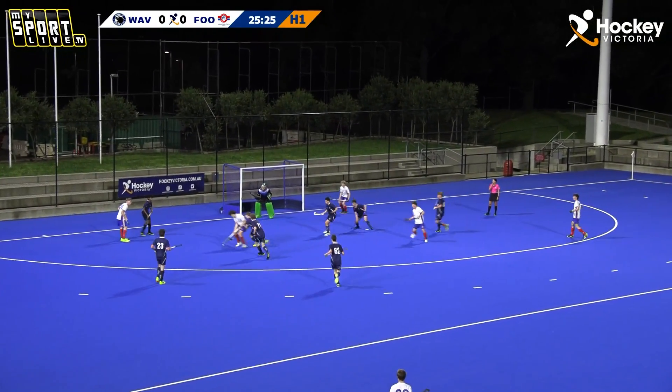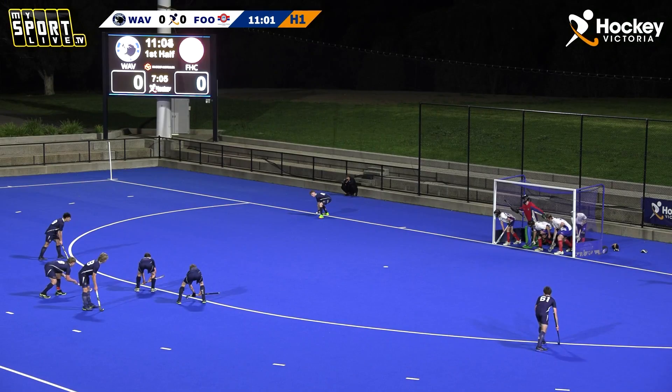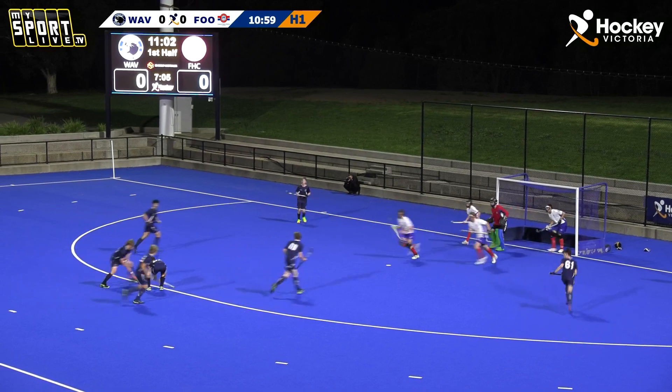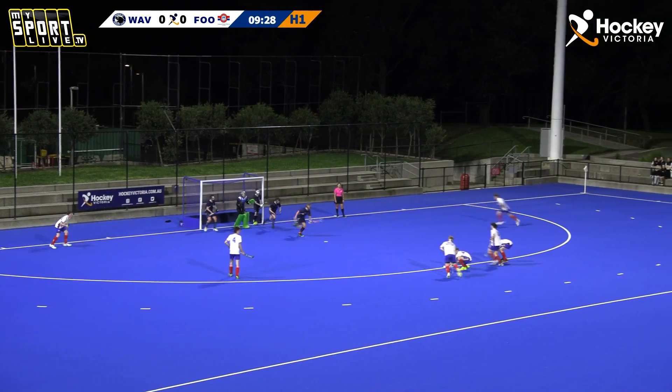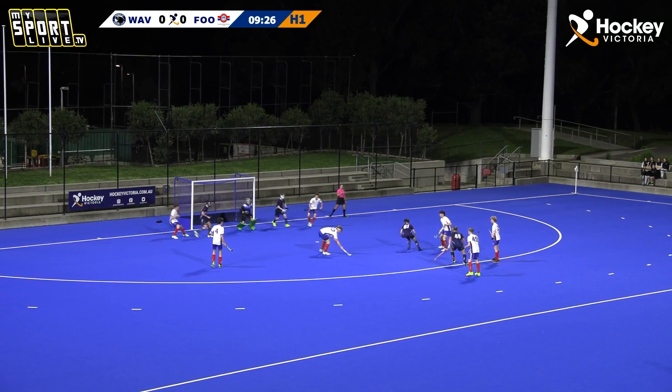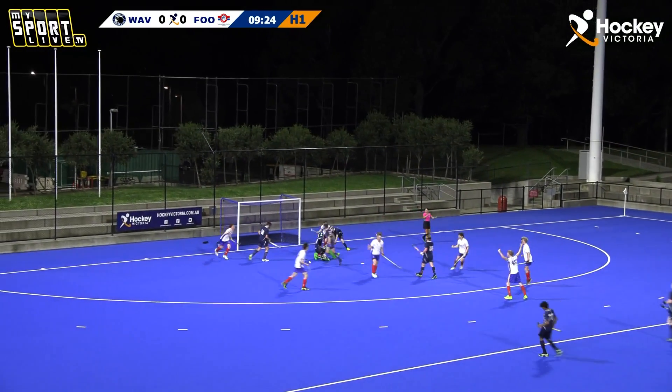Footscray come through again. Still over the ball, reverse stick — first opportunity. Goes to Moore, and that goes to Footscray, goes to Dabner, flick across, back to Dabner — straight into the back of the net.